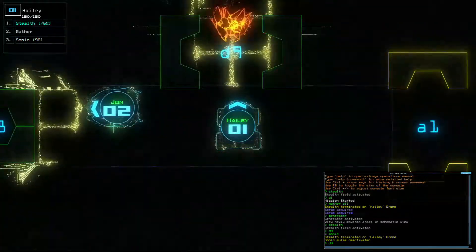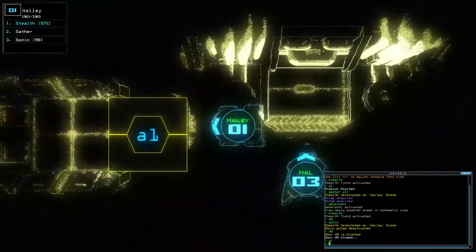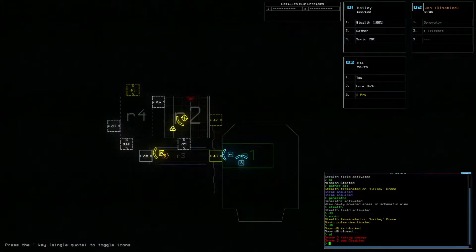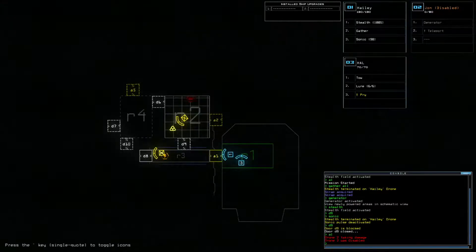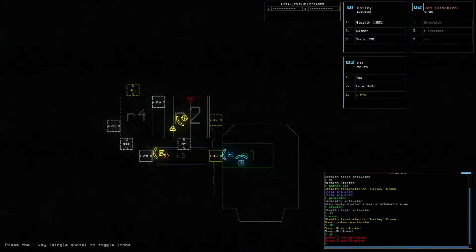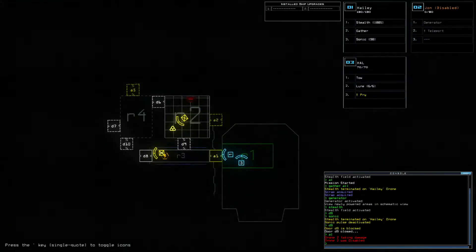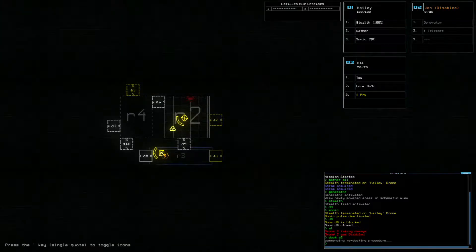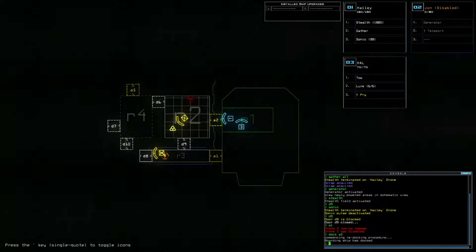Oh shit, oh shit. Okay, we've got a big problem. I don't want to lose Hayley. Drone 2 was disabled. Okay, so if anything — what I did in using... I wonder if I should try to get that drone back. We can try to get two drones here but that door D9 is open now.